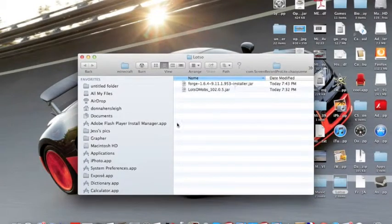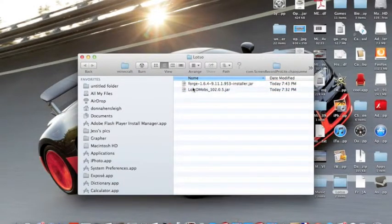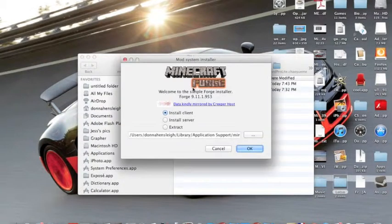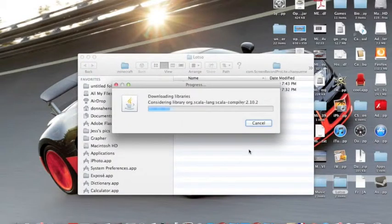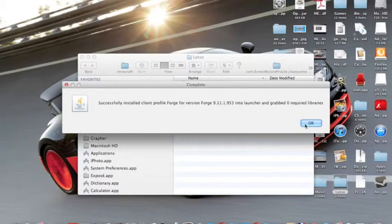The first thing you want to do when you've downloaded Forge is just right-click it and press Open. It should open the installer like this — press Install Client, and make sure that leads to your Minecraft folder, then just press OK. It's actually a really easy mod, and there — success.